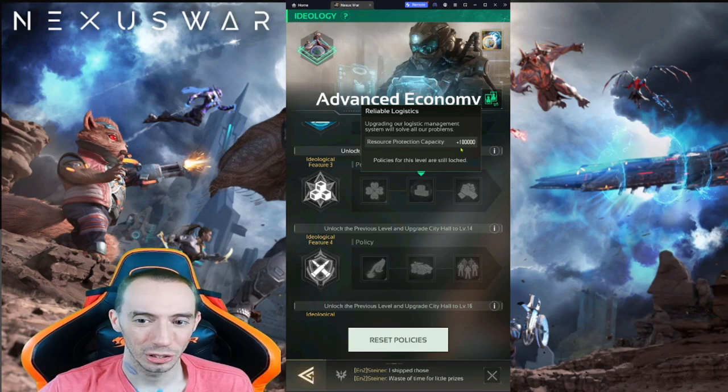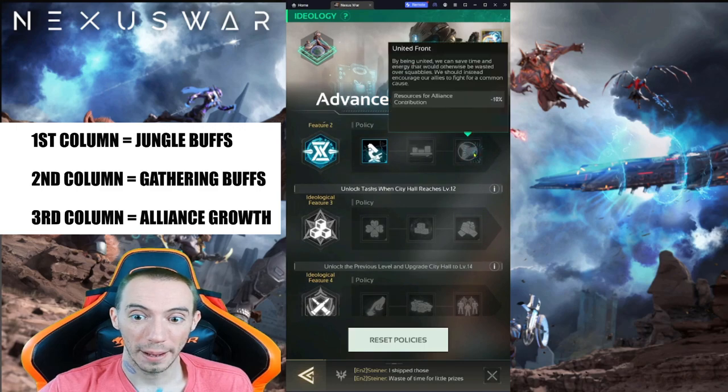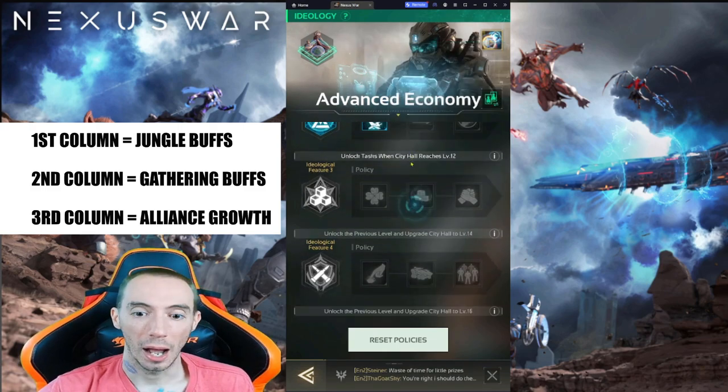Resource protection capacity — I really don't think you need this. It's only if you feel threatened or if you're going to get attacked a lot. Get in a top three guild and you won't even have to worry about that. The guild I'm in is number one in the server, so I'm not even concerned about getting attacked. Finally, alliance contribution cooldown reduced by 10 seconds — this one is really good to pair with resources for alliance contribution reduced. You can kind of see there's a pattern, a build that you want to go.